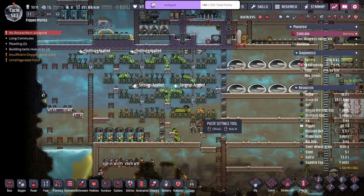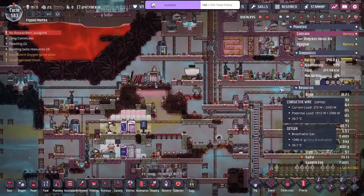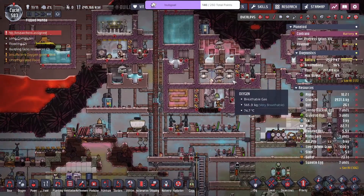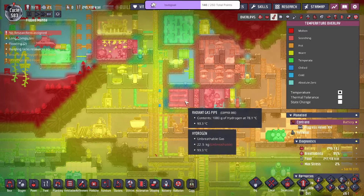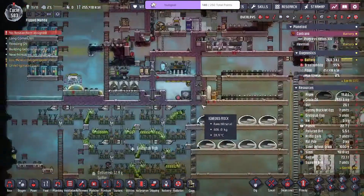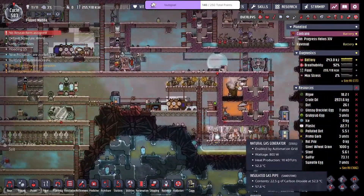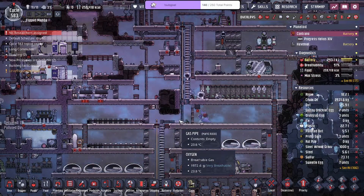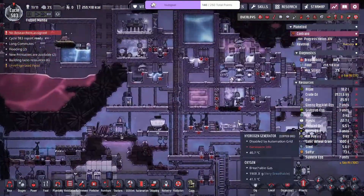The grub grubs die eventually — we've got to send the meat. We've got to make this a better design so we get a little bit more water to start stockpiling the oxygen. It might have been beneficial to leave the wheeze warts inside for additional cooling properties — I think we just need another thermal regulator though. This is chilling.